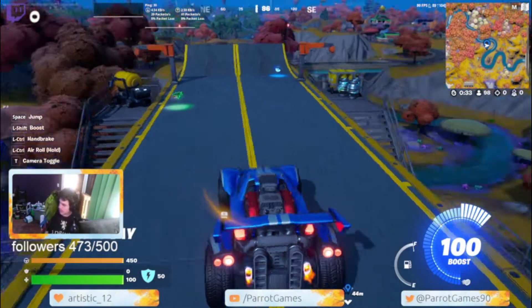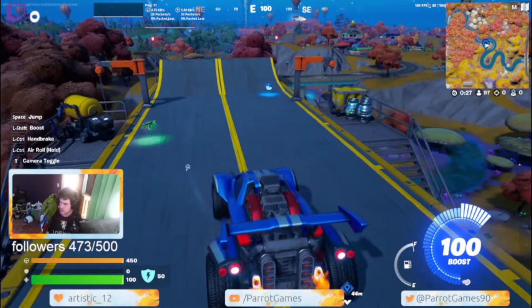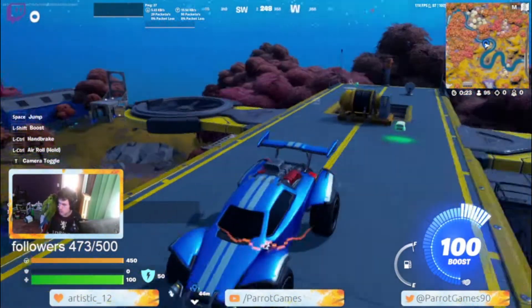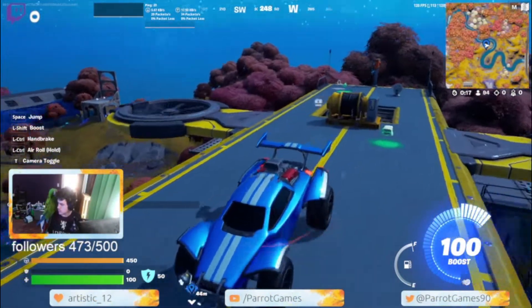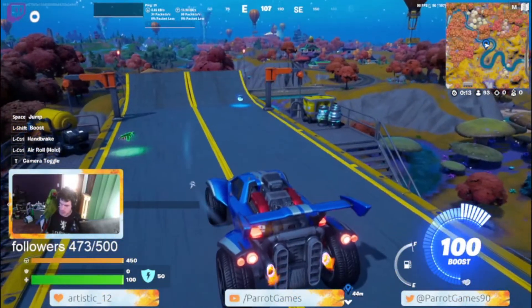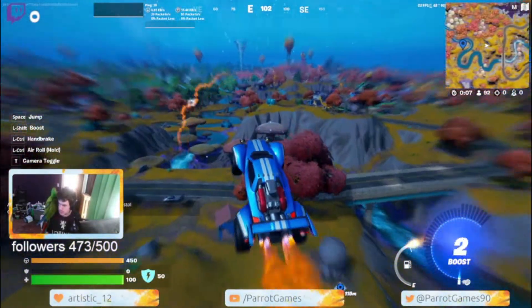We're in the rocket car now. You have a boost and then you have your fuel right there. Space is to jump, and pretty much with the boost you can do flips and stuff.